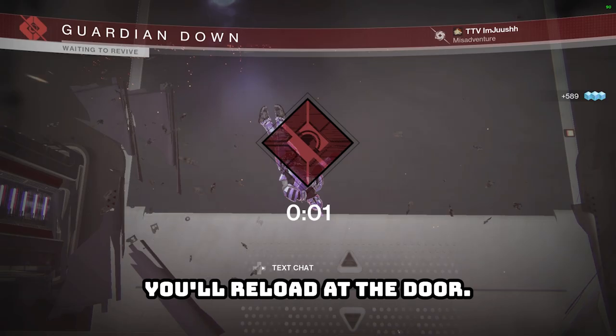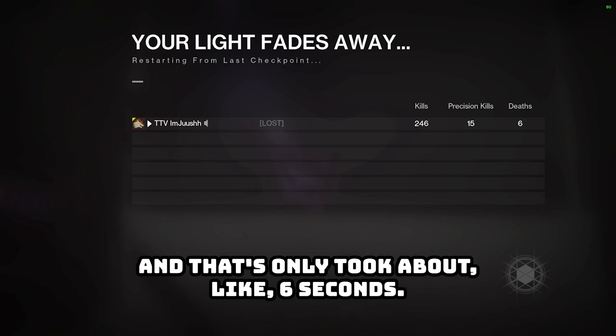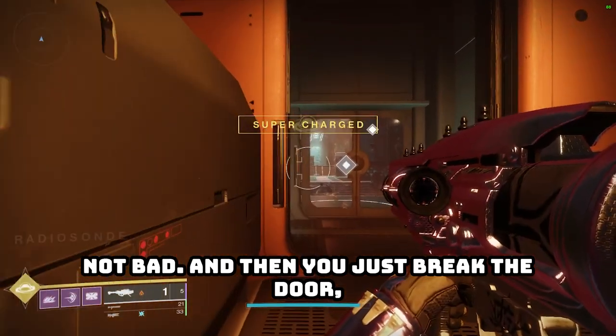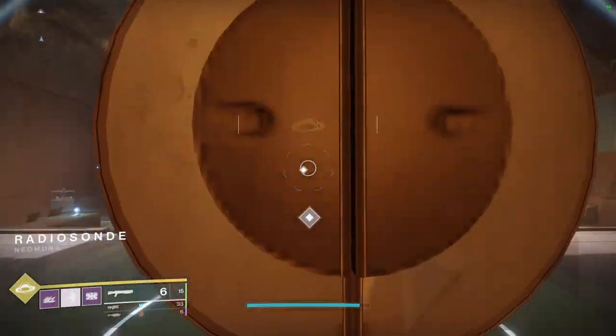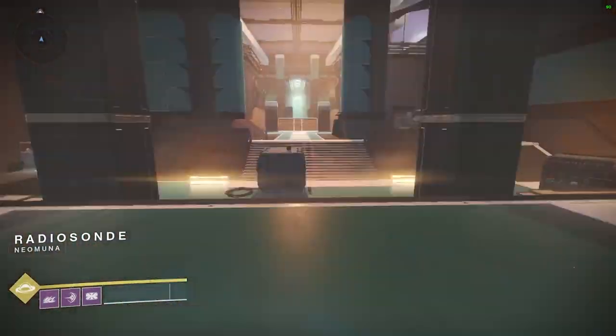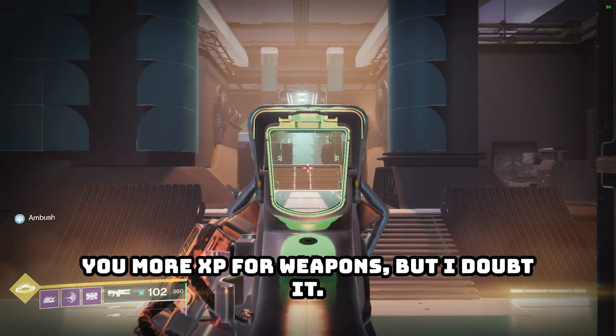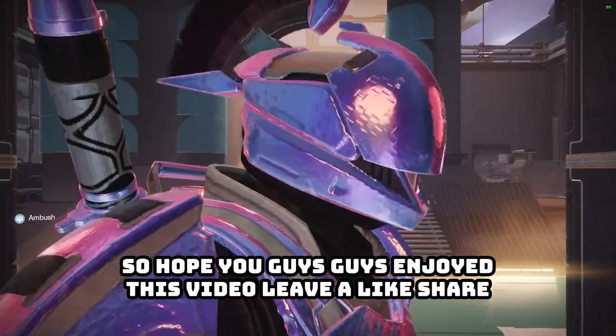Once you kill all the militares, just go ahead and take yourself out. You'll reload at the door. That was about 50 enemies and that only took about six seconds — not bad. Then you just break the door, reload, and do it all again. I don't know if doing it on legendary gives you more XP for weapons, but I doubt it.